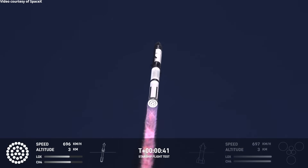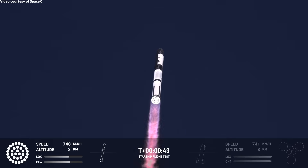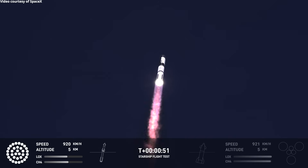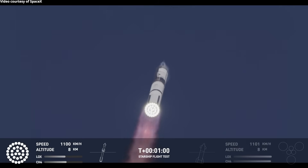All right, we're a little over 40 seconds into the flight. We are seeing 33 out of 33 Raptor engines ignited. Boosters pushing us downrange over the Gulf. Next milestone coming up in just under 10 seconds is going to be max Q, that max aerodynamic pressure.